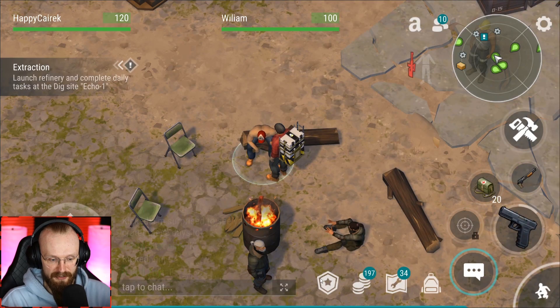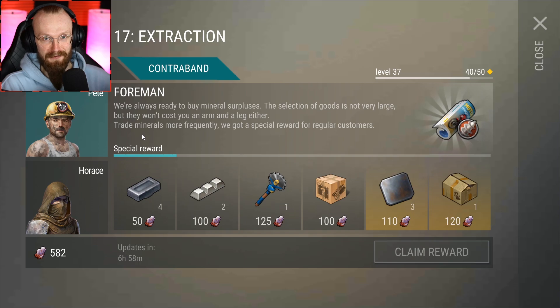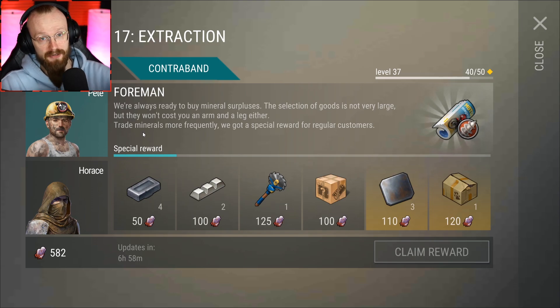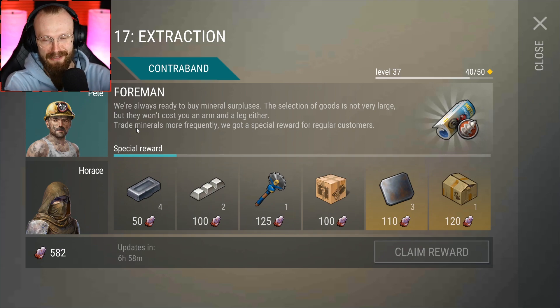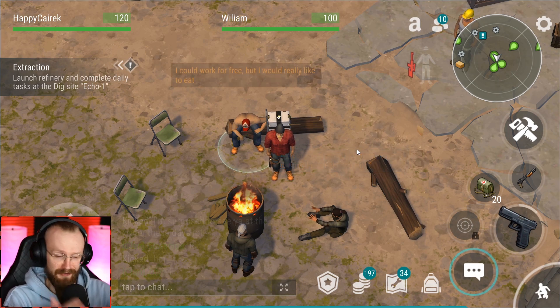Currently zombie crystals are a bottleneck for me — I don't really know how it is for other players, but I don't have a lot of them. I do know that it's possible to go and clear entire Bunker Alpha, clear the laboratory and get an insane amount of zombie crystals. So if you have a lot of zombie crystals, it is probably worth it to hire these mercenaries.